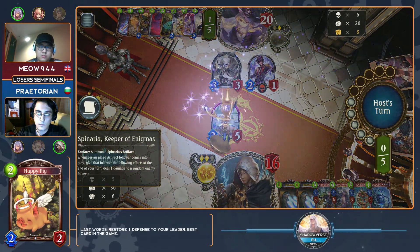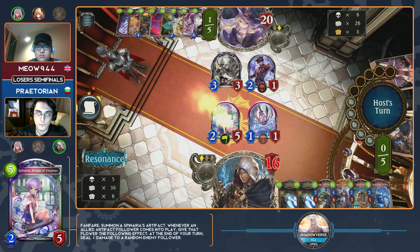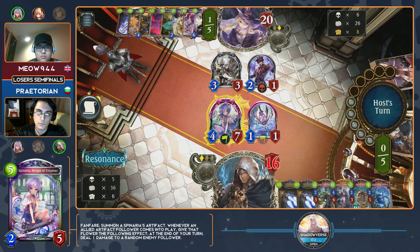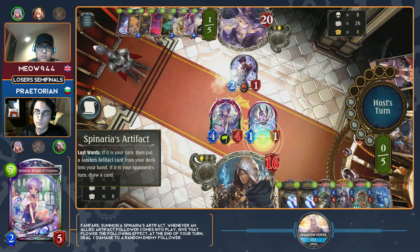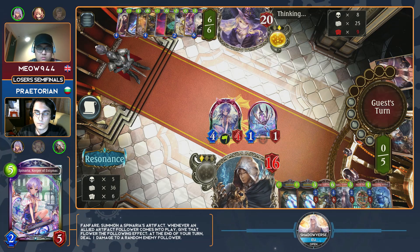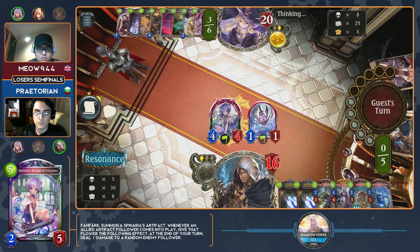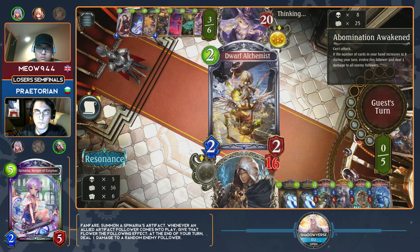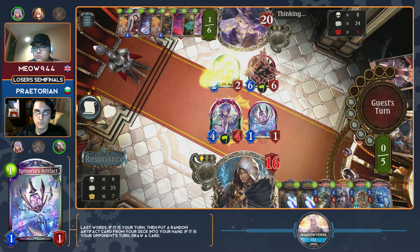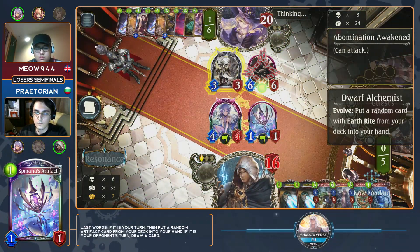Spinaria is just so good here — you get to clear the board with it. Spinaria is interesting because if you had played the Acceleradium on turn 4, you could swing in with your Spinaria, it would have gained Rush, and drawn you another artifact. That's really important — getting these artifacts out of your deck because it helps guarantee you draw more of your core cards. Playing the Abomination is probably his best option to evolve over the Spinaria this turn. He wants as much Earth Rite as he can find — he activates the Abomination this way instead.